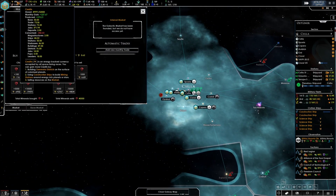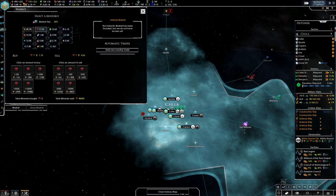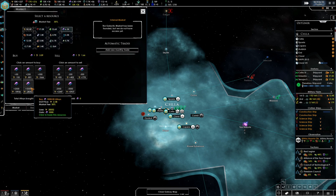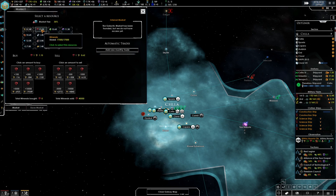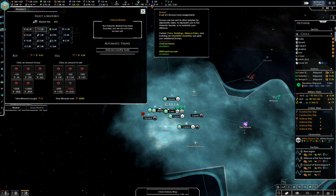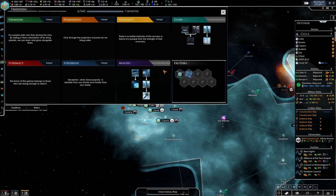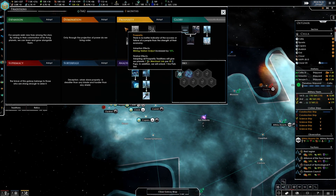Oh, I'm almost maxed out on credits and maxed out on minerals. So I have room for alloys — we'll buy alloys and sell minerals. I have envoys that are being completely useless, but it's alright.